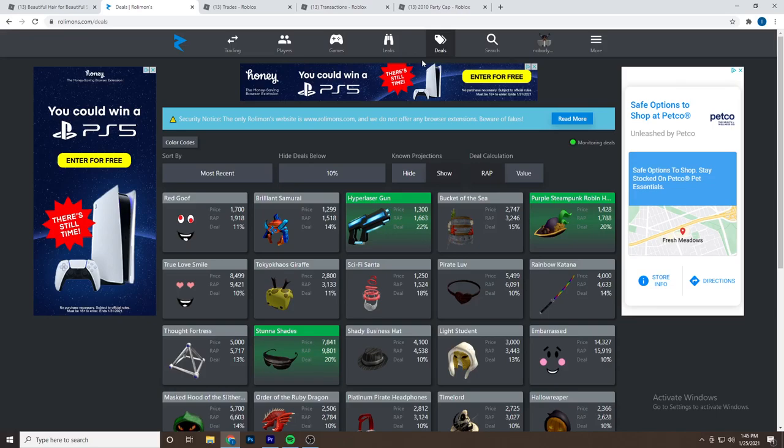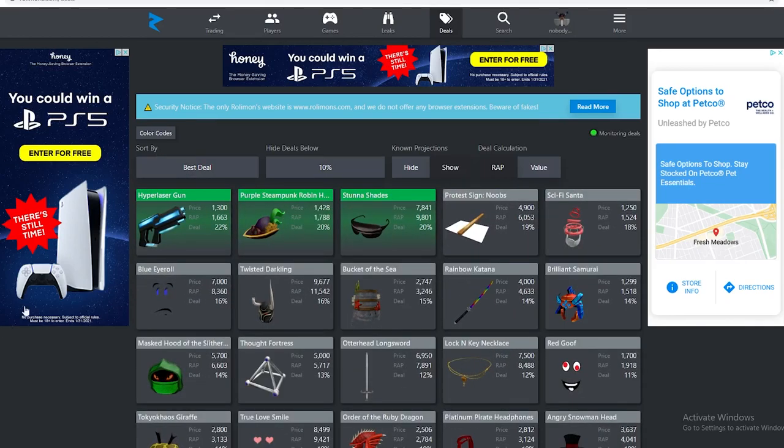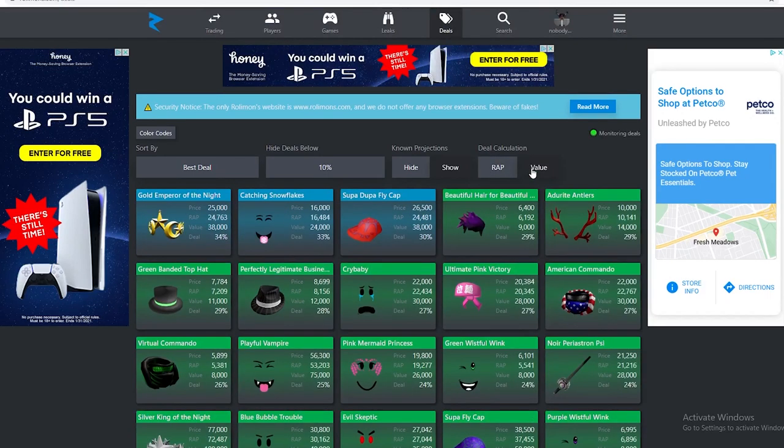As far as buying limiteds goes, the Rolimons deals page is the best way to buy items. Just go to Rolimons, hit the Deals tab at the top of your screen, and sort by best deal. You can get all different kinds of items — projected, value, and RAP items. When trying to buy items, I'll either try to buy projected items or value items.